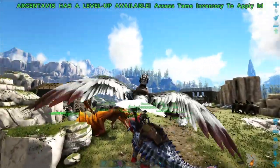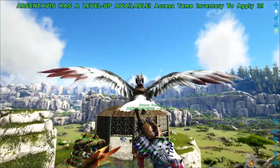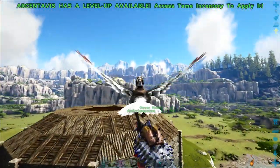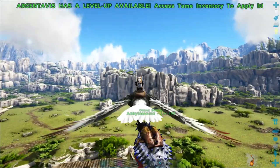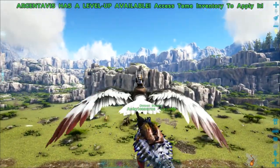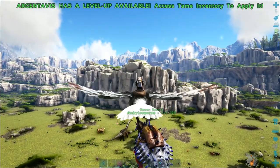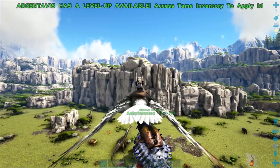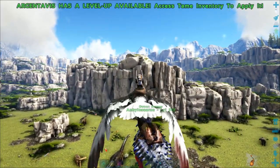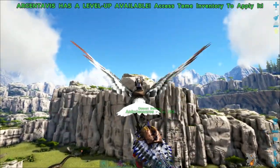We got an Argy last episode, as you can see. You want to pick up the Ankylosaurus with your Argy to drag it to the nearest metal resource, which is just over this hill. Because they're quite slow, you want to drag them around. If you have a high-level Argy with good weight, you'll be able to carry this guy all the way over and all the way back after getting metal.